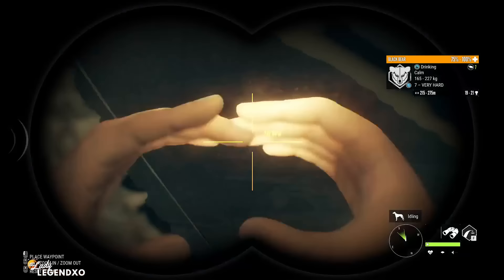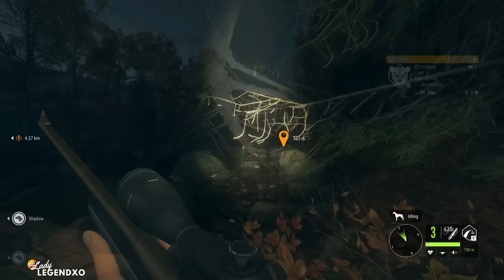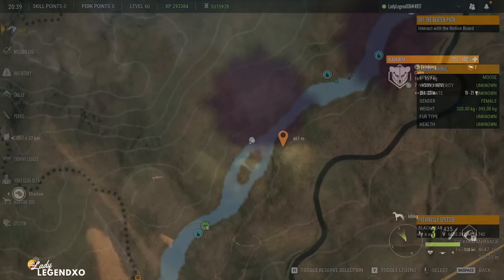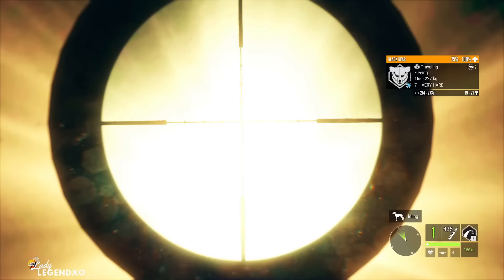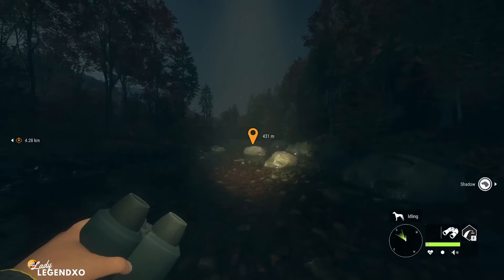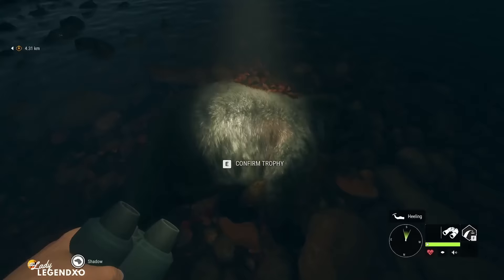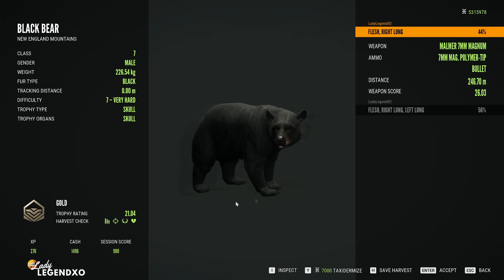It looks like I've run out of drink time. I'm gonna have to put the time back because I do have a black bear out here drinking. But since we have him here and he's a pretty nice one, let's shoot him. This is the 7mm Malmer — he is 240 meters. We're gonna aim a little high. We definitely got him with two shots. You never want to shoot anything more than twice; twice is the max you're allowed and still get full score. Here is our big bear — he is a black — and we got two vital shots. Beautiful.